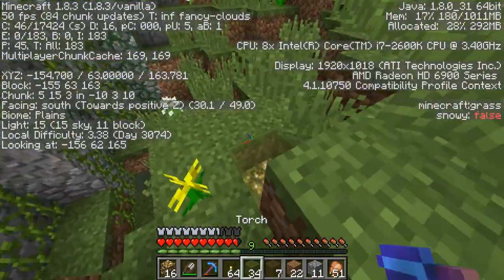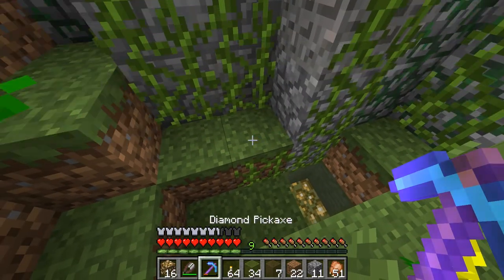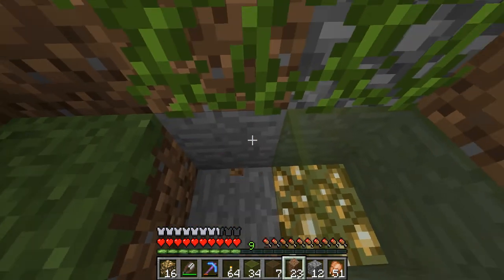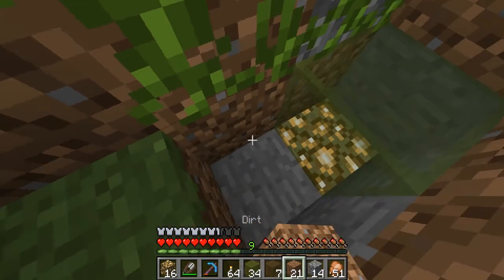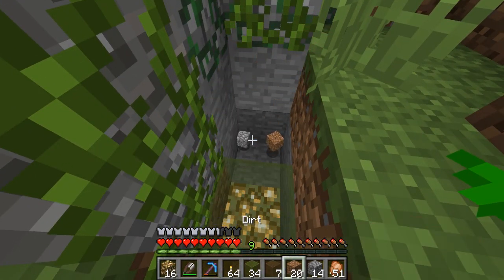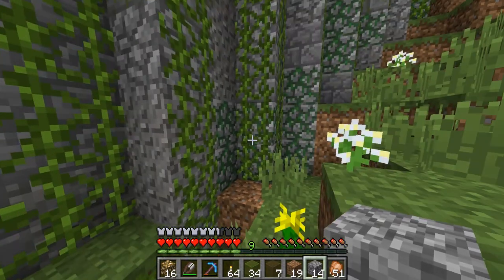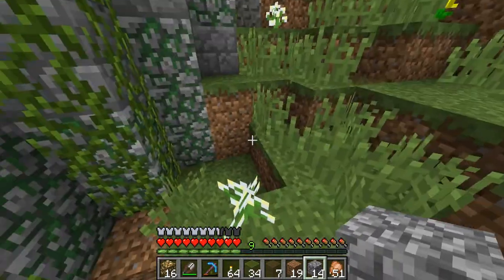I don't like how you can see that stone there — I'll have to fix that later. I have the dirt, all right. Let's get that off my screen. I can't win — it's just freaking impossible. And there we go — let's place dirt in there. Just kidding, that'd be stupid. Wait, that gravel fell — shouldn't those vines have broken? Interesting.